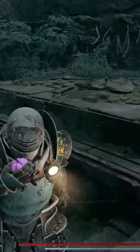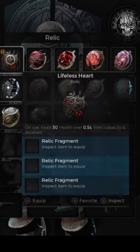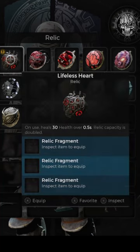By using the Fruit of Death three times — pretty much killing yourself — you will unlock a heart, which gives you healing over time for 30 health, but you get double uses.